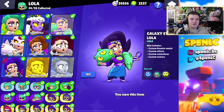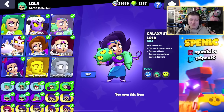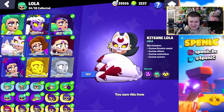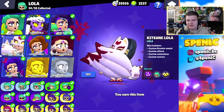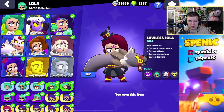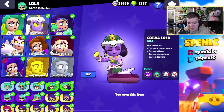Moving on to Lola — I'd say they cooked with her skins. I know she's not a super popular brawler, but they cooked. There are so many good Lola skins I can't really choose. I don't really see many people use Cobra Lola, but if I was to pick one it would be Kitsune Lola — it just looks really cool. I love the effects and the cat as well. Rebel Lola, Galaxy Storm, Cobra Lola's underrated too.